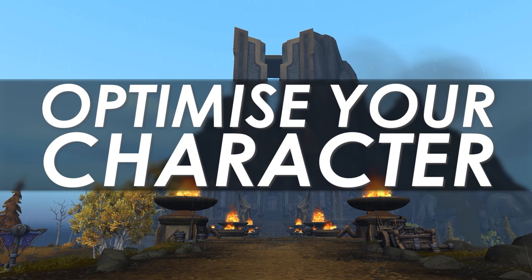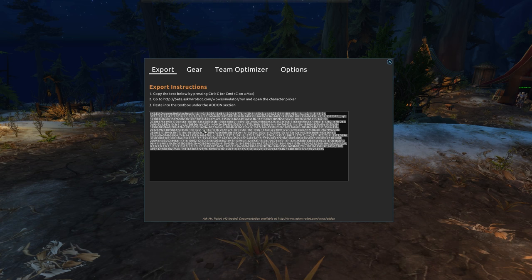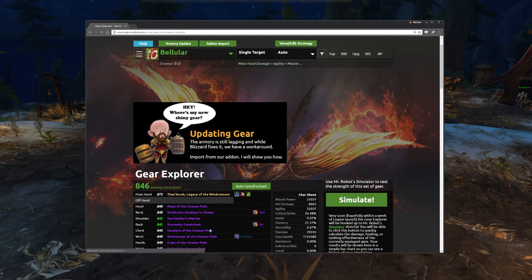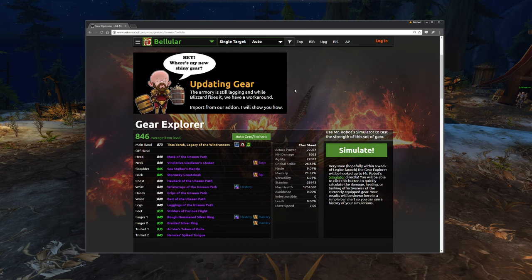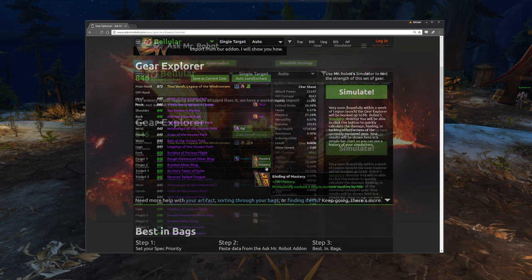Next, learn how to optimize your character. This is something many raiders will already be doing, but if you've been ignoring it, you've definitely been losing out. Working out what to do with gear was harder in the past because we didn't have as many resources, but oddly enough gear has gotten more complex over time — sometimes it's harder to work out what's best for your character, so there are even more ways to fail in this regard.